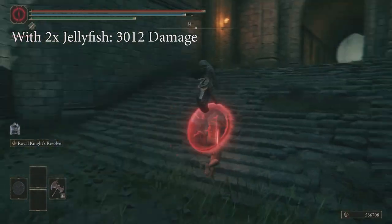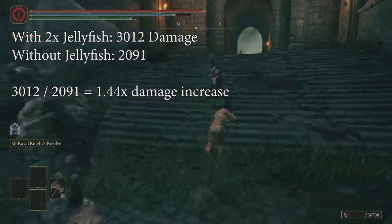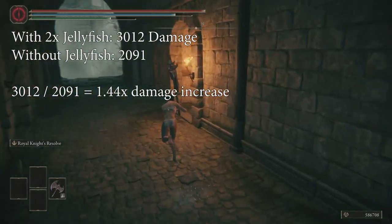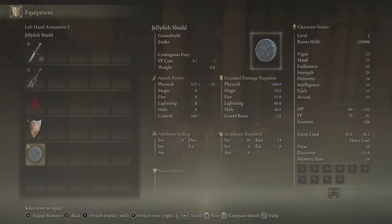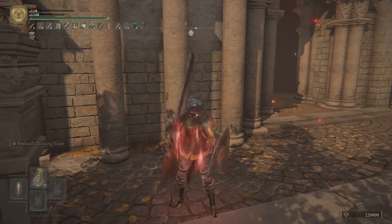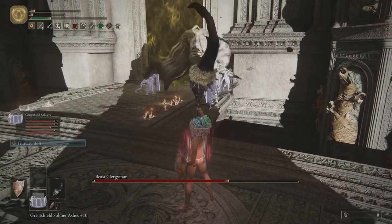Now the problem is you can still stack one in each hand, but now you don't even have to keep it equipped in order to do that, which means you can not only stack two of them, but you can also have any other two items in your hands. You don't even need two Jellyfish Shields to do this. You can cast it with one, unequip it completely, and then equip it to your other hand and then cast it again. This means that absolutely any build that would normally use both hands now can have a 44% increase to the damage output.